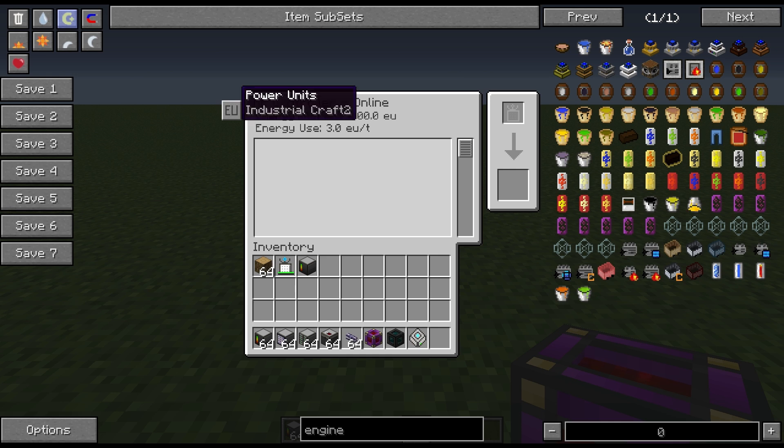You can click over on the left here and change the power type, and it will tell you the different types of power it can take. To my knowledge, this is functional with every other kind of power system included in the modpack.